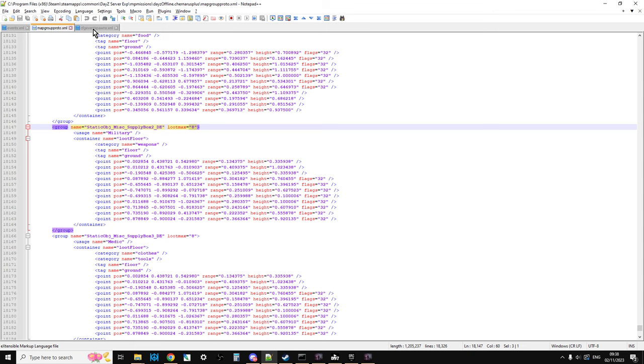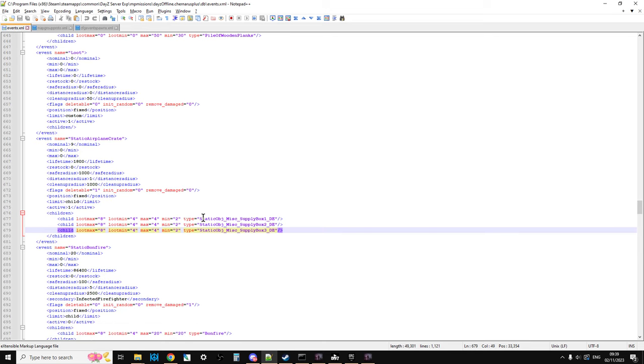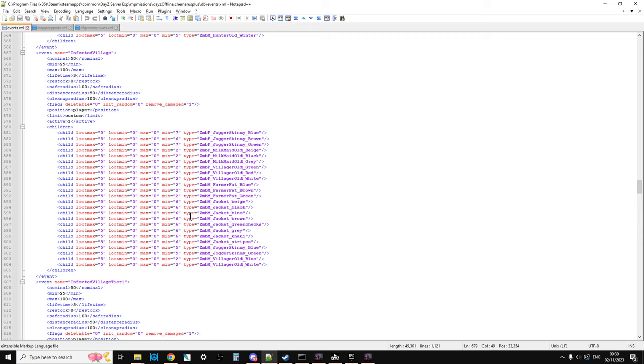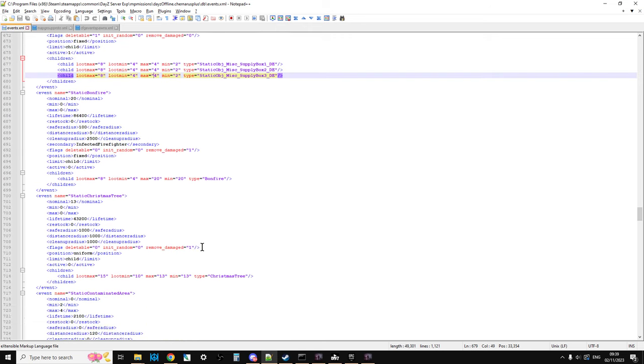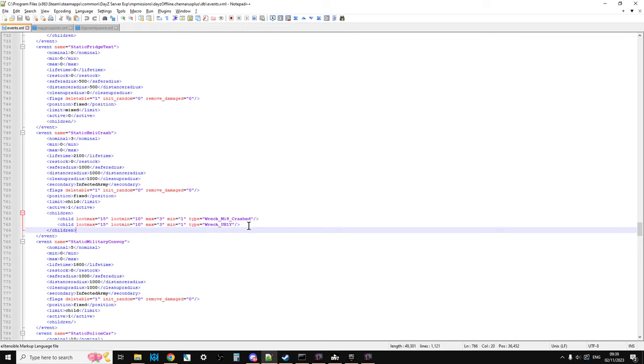One of the things you may want to do is within your events take a static object supply box and slip it in with your helicopter spawns. For example, if we went to static bonfire, static Christmas tree, contaminated areas, fridge, static helicrash — you could add another child to static helicrash and have it as one of the supply boxes. So you wouldn't get a helicopter crashing; you'd have a supply box be there, which I think would be quite a cool thing to do. And have those around the map as well.